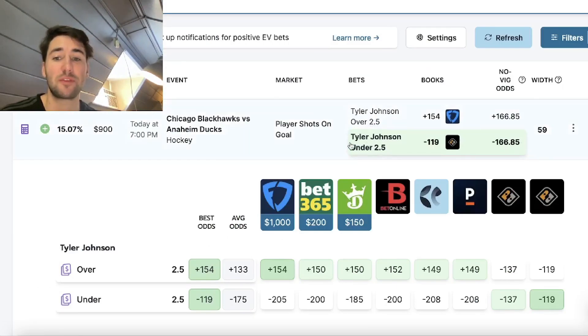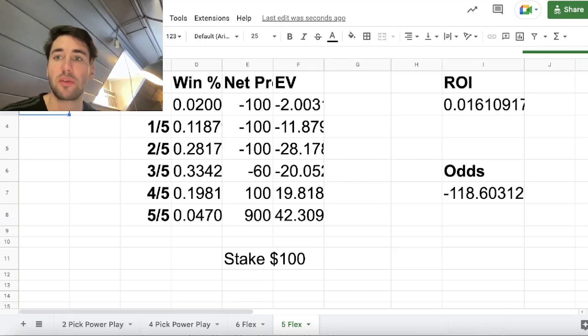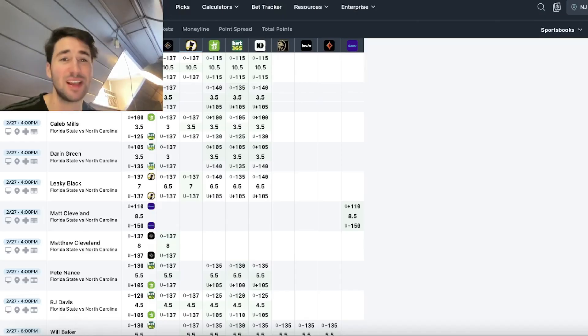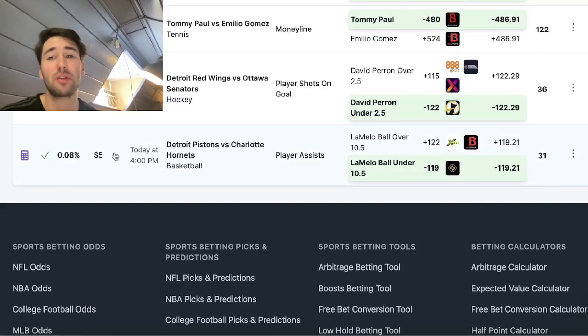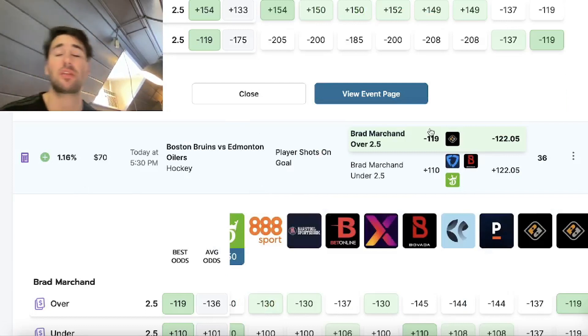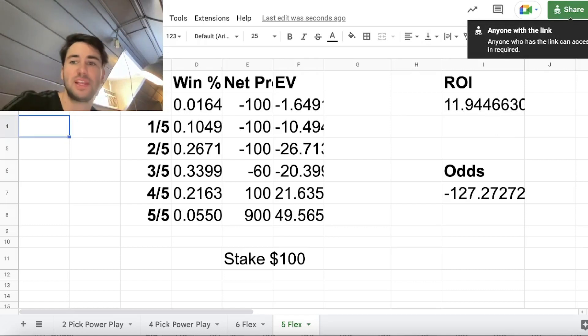I had some other plays from the OddsJam screen. Here's what I ended up going with: Tyler Johnson under two and a half shots on goal, Brad Marchand over two and a half, LaMelo Ball under 10 and a half assists. It doesn't matter what sport. Some plays have a very low profit margin, but we need five picks, so it's fine. If we're taking a play at 15% profit margin and another at around 0.1%, it averages out to maybe 1-3% edge. Our combined ROI will probably be something like that 16% we showed earlier for winning plays on average 56% of the time.